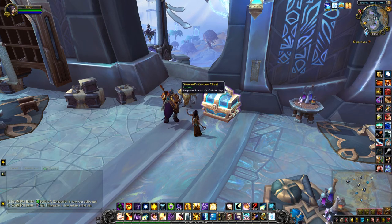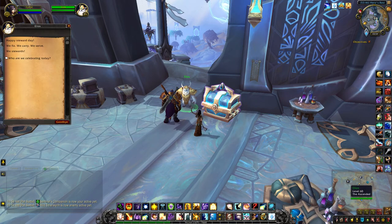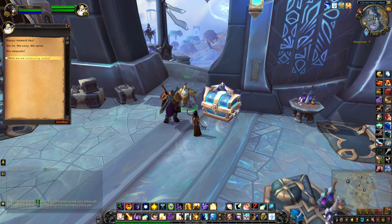On occasion you'll see a steward standing next to a golden chest in Hero's Rest. What you have to do is talk to the guide — he will tell you which steward you're celebrating that day.